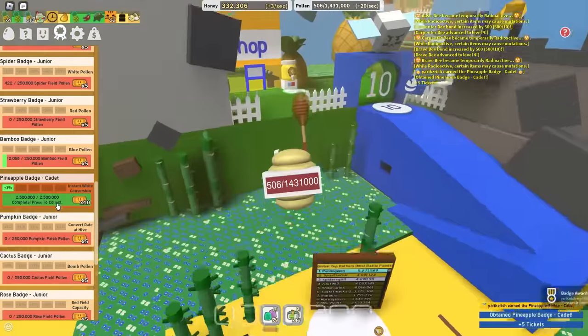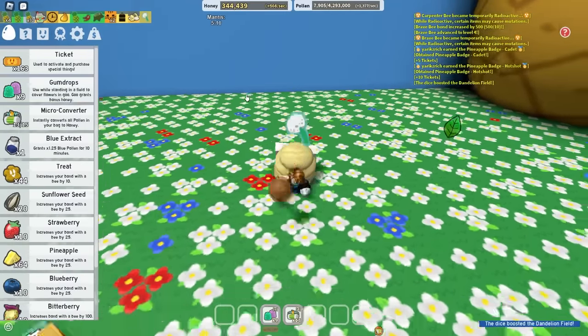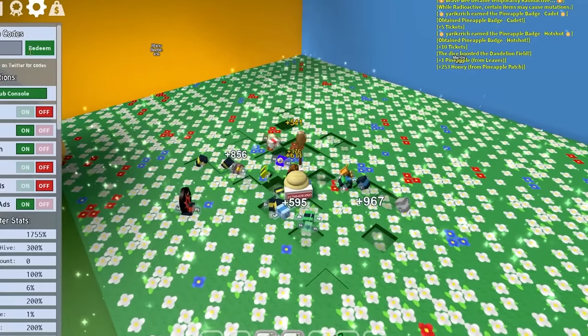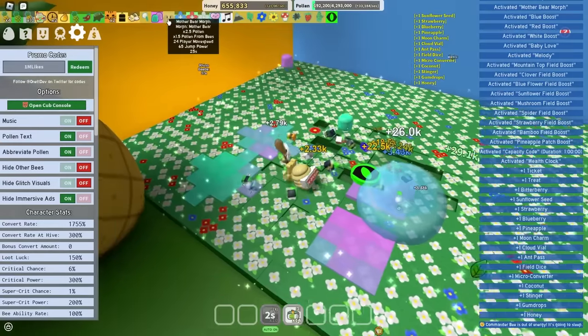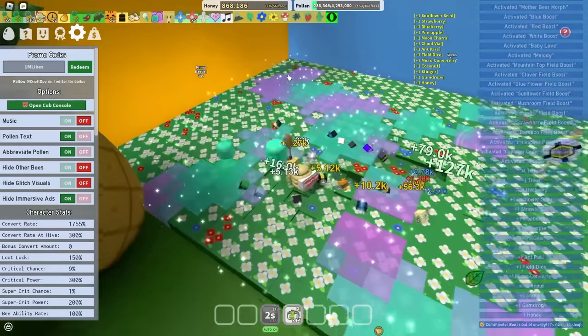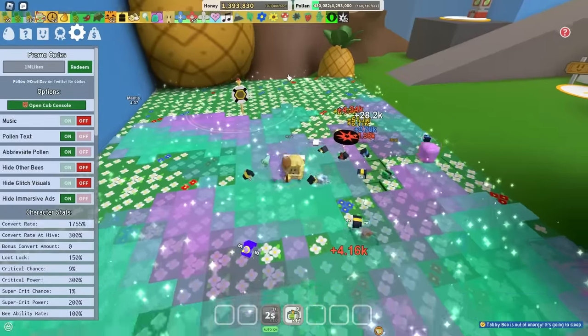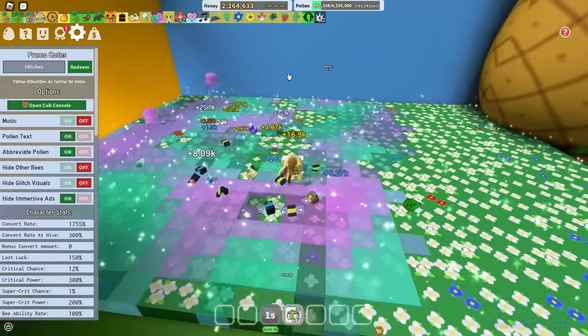Pineapple veg — let's go. Pineapple veg twice — let's go. Fuel dice — can I please get pineapple from fuel dice? I got scammed. But this code called '1 million likes' gives me pineapple times 1, so I should refresh my times 4. Let's go, dude. Look at all these buffs I have — infinite gumdrops, motherbear morph. I'm literally about to make like 5 quadrillion honey. 60,000 per second? 80,000? This code is a little overpowered. 90,000... 100,000! That is ridiculous.